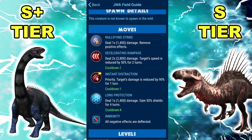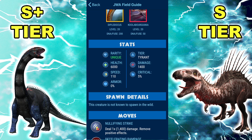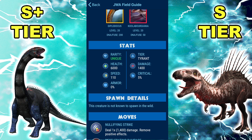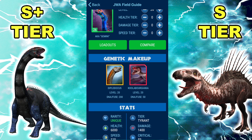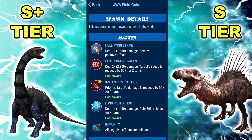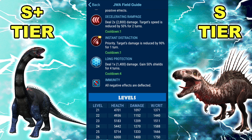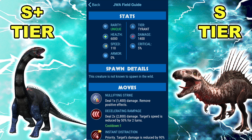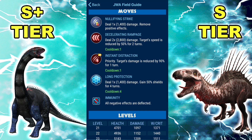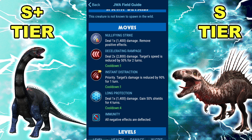I kind of agree with giving it immunity in a way, because it is one of the hardest creatures to make in the game — it should be one of the best. Giving it immunity gives it that edge. Even if it lost a little attack and HP, it at least allows it to be what it should be. Well, I agree Gemini should be a top dog, it's just with immunity there's almost nothing to set it apart from Maxima.